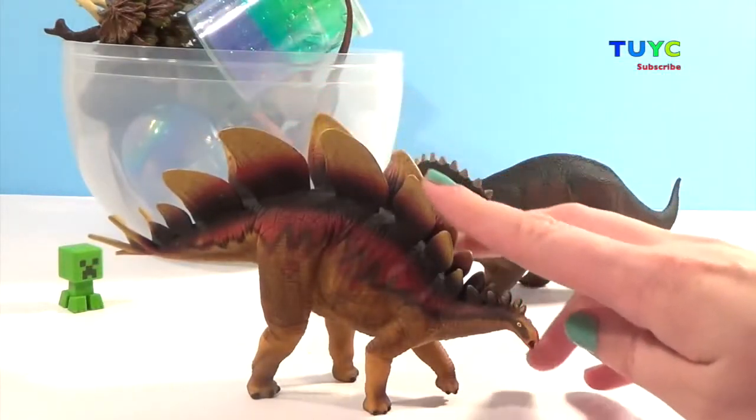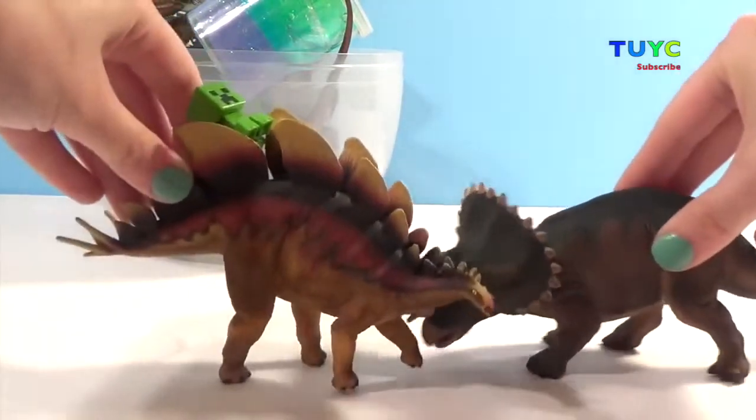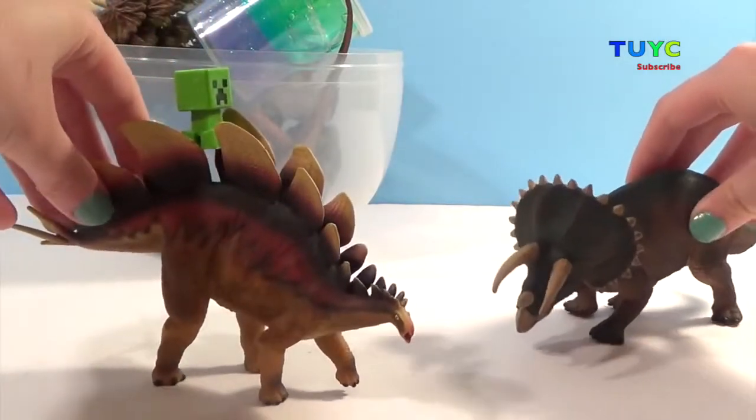Even our Creeper is afraid of him! This guy right here is awesome — this is a stegosaurus, and he's got spikes all over his back. It looks like our Creeper found a friend because we're about to go into battle! Looks like our Creeper is safe up on top — he feels pretty safe.